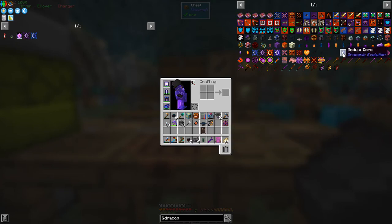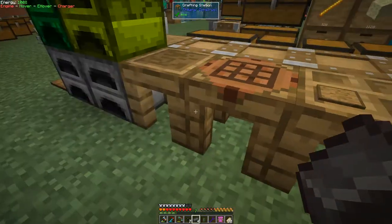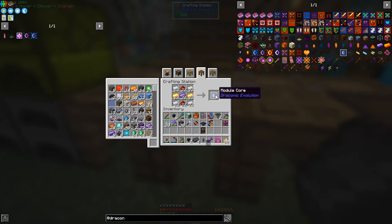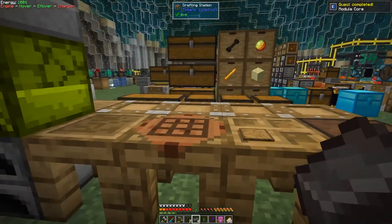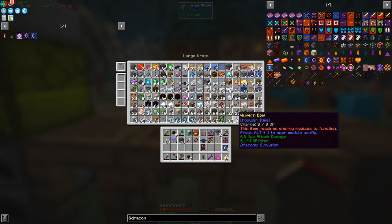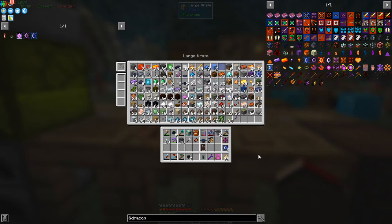To make an energy module we need to make some module cores. We can make 22 but we don't need anywhere near that many — about 8. Everything went into my inventory except the iron; put them in the right core. We've got another 13 draconium ingots. Now we need to make the energy core, which requires one of these draconic energy controllers.